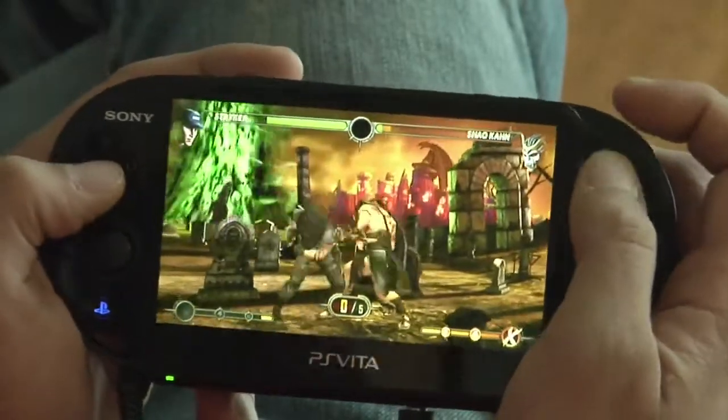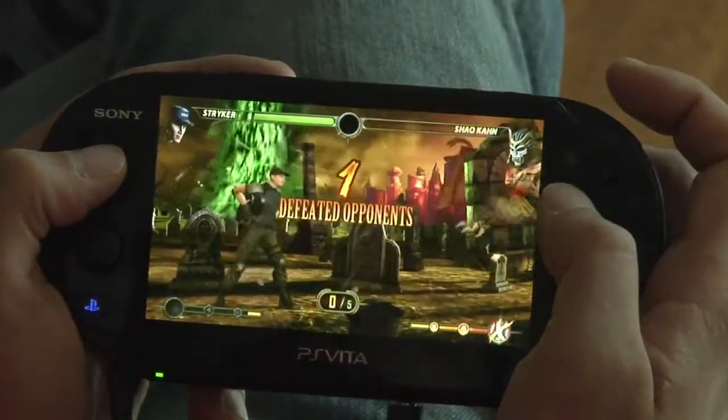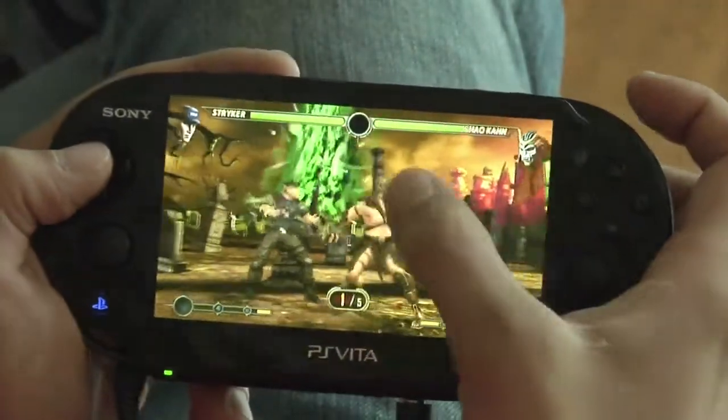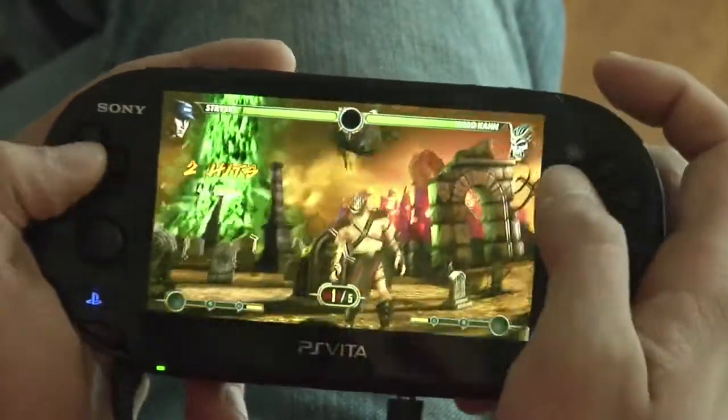Some missions have a trick to beating them, like mission 146 — Stryker versus five Shao Kahns. If you hit the pause menu and look at the hint screen, it'll say: look at Shao Kahn's helmet, there's a crack in it. So when you go back into the game, if you actually tap the screen, it'll put Shao Kahn into a dizzy pose where you'll get an extra free hit to make the mission a lot easier.